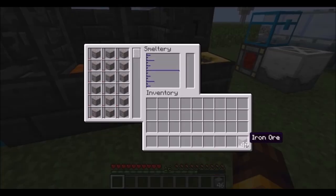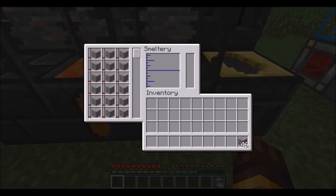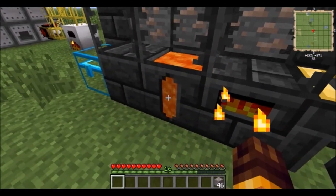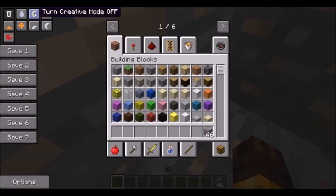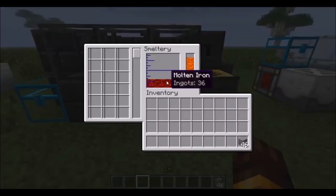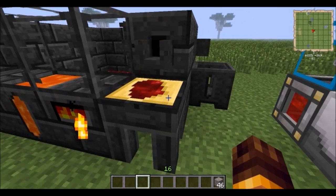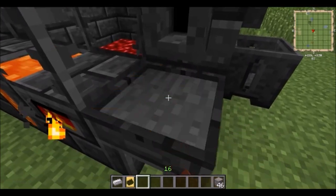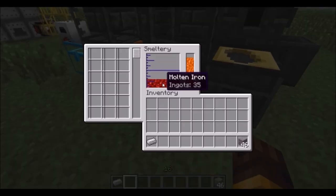Next, let's move on to Tinker's Construct. Drop some stuff into the smeltery. You need to make sure you have lava — there should be a lava bar here. You need to wait for it to heat up, and once it does, all the ore gets smelted down into molten versions of the metals. You can easily make them into ingots by pouring them into an ingot cast. This will also double your output. We put 18 ores in here and it creates 36 ingots.